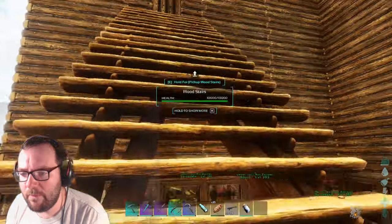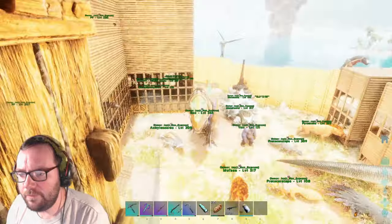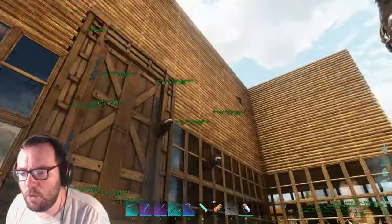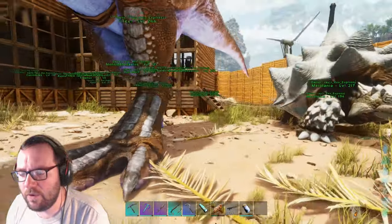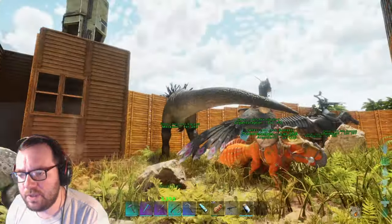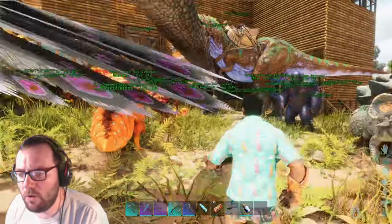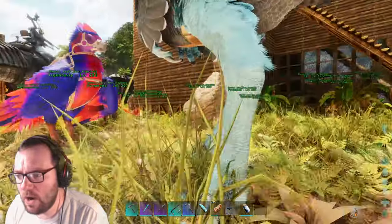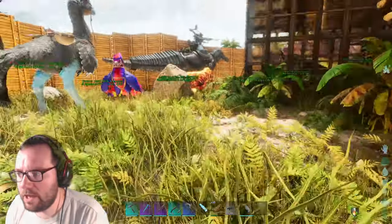We won't be able to be on here for very much longer simply because we need to prepare for the bosses. Two of the artifacts reside in the other lava cave over there, and the third one resides under the sea. So we're going to go grab those. But first, we're going to go into the volcano cave. Mufasa, wherever you are — you've been my trusty steed for a while now, you're coming with me.